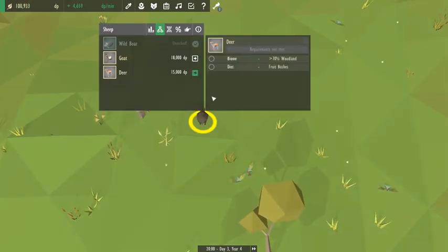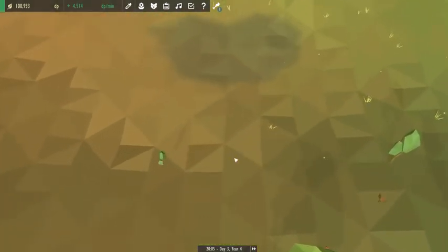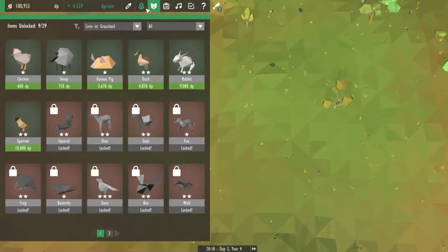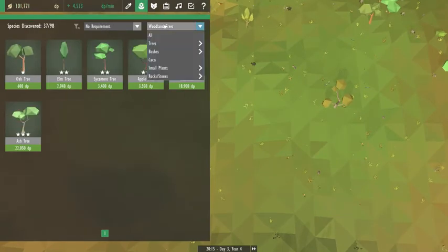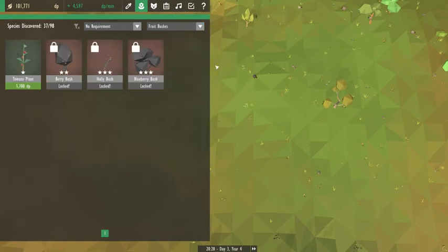Oh — the goat and the deer — we haven't actually done these yet. Oh, you need fruit bushes! Yeah, fruit bushes were one of the things I was thinking about. Maybe that's how I did it. Bushes are up here.